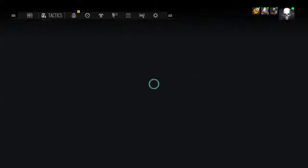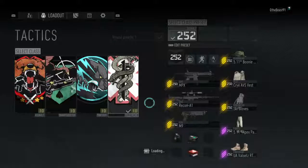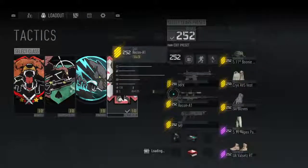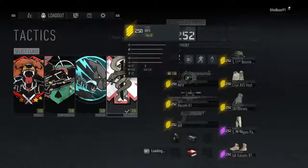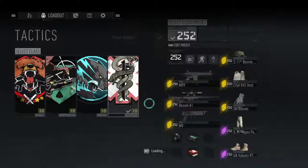I have everything at gear level 252. To get gear level 252, all you have to do is complete the elite missions on the factions. The MPX is basically my favorite weapon — definitely a go-to. In the beginning I loved this game so much I didn't want to stop playing, so I was using my field game just to get the med kits because I couldn't use my syringes.